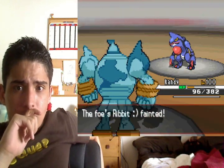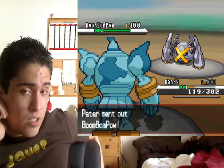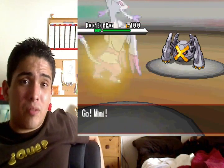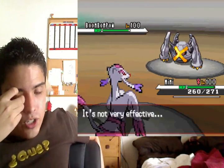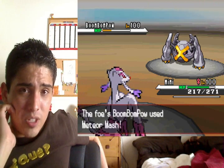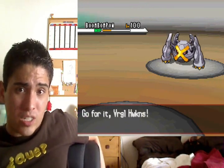He goes for Ice Punch, takes out my sub, as I go for Earthquake — that undoubtedly takes him out. He has two things left: Metagross and Swellow. He goes for Meteor Mash, hits it for roughly 50%. I might have been able to take that with max HP, but I'm not 100% sure. I go with Fake Out just to get some damage on it, but it really wasn't worth it. High Jump Kick doesn't do the job, which really sucks.